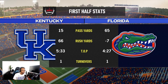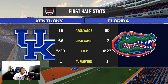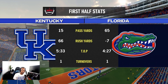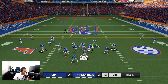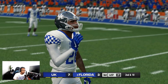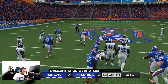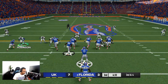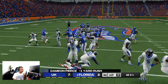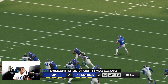The first-half stats screen has a different wipe — pretty cool. They have negative seven rushing yards, which is terrible, and we only have 15 passing yards, but we're winning. In the second half, Florida lines up under center, gets hit as he throws — could have been a pick. We bring pressure and make a stop, going into a third down. Florida goes three and out to start the second half.